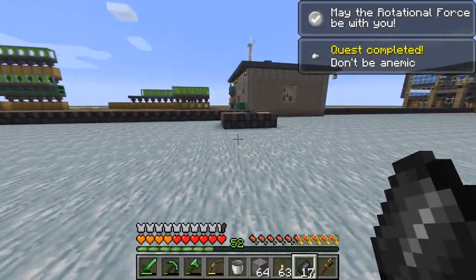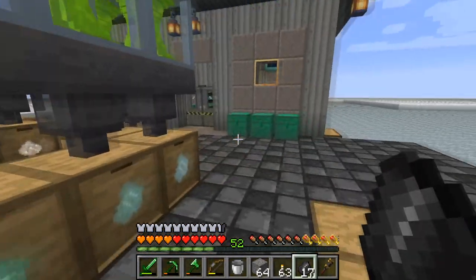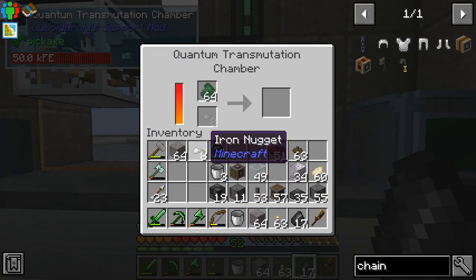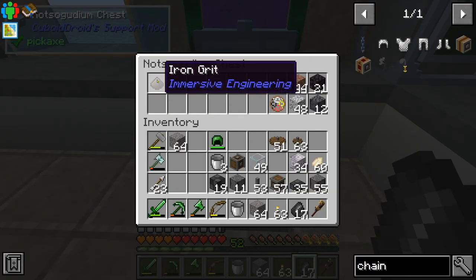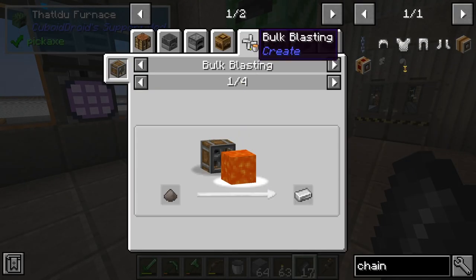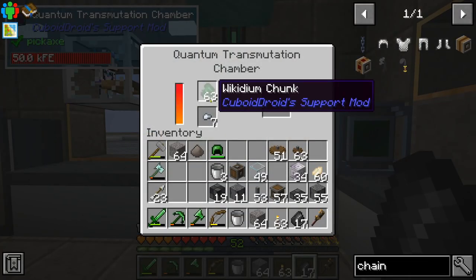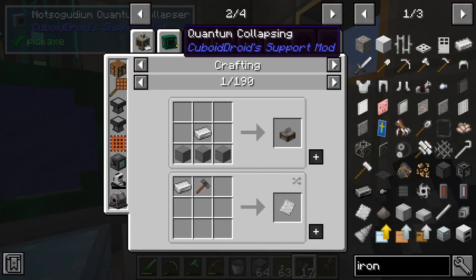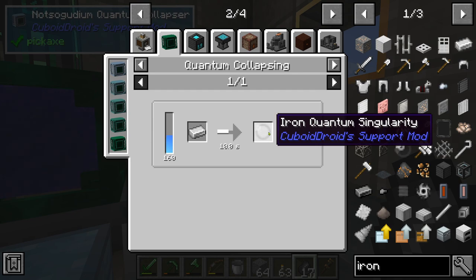Check this out — this is pretty solid. If you grab wakidium chunks and put the wakidium chunk in the transmutation chamber, that's pretty solid. I like that. We need 160 ingots to make the iron quantum singularity.